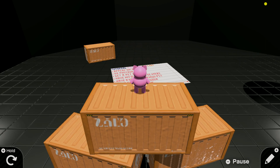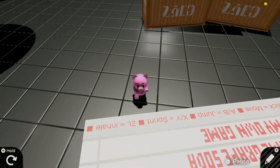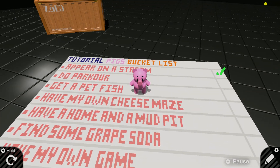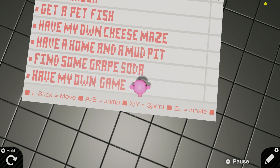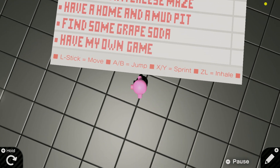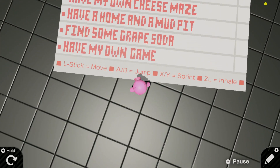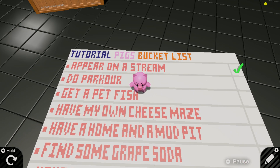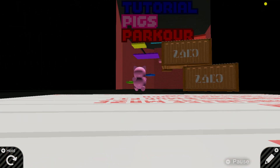All right, here we are — Piggy on the crates, now as a 3D model, reborn. We have a bucket list. First thing: appear on a stream. Well, this isn't a stream, this is a pre-recorded video, but that's pretty close. Here we are, and look — the glorious instructions on how to play the game. Left stick to move, A and B to jump, X or Y to sprint, and ZL to inhale. I wonder what we'll need to inhale. The first thing this guy wants to do is parkour.